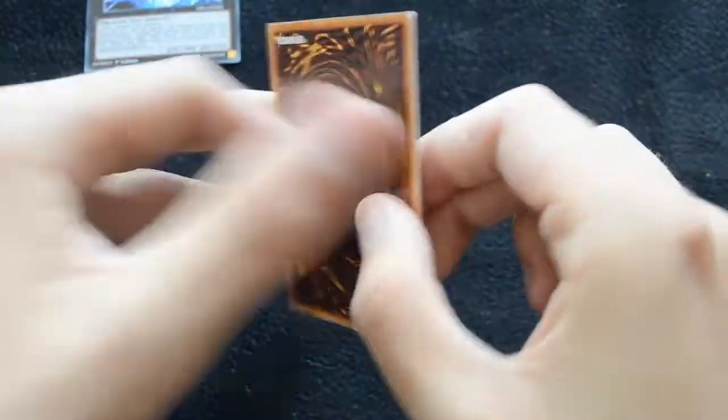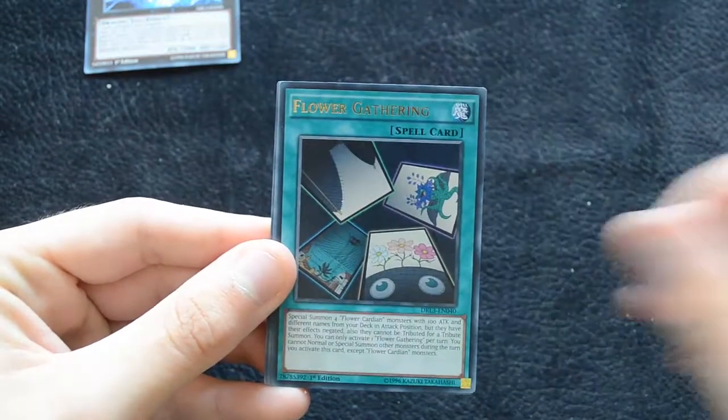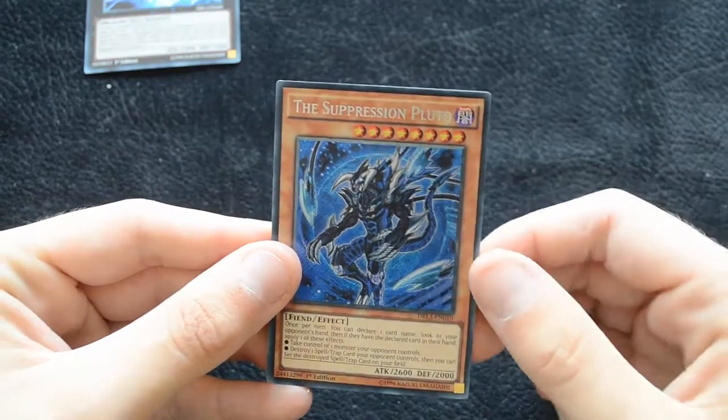That slightly boosted up rarity. Then we have Flower Cardian Paolonia, Flower Gathering, Legendary Knight Hermos, Goddess Bow, and Suppression Pluto.